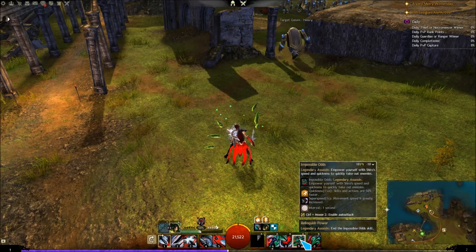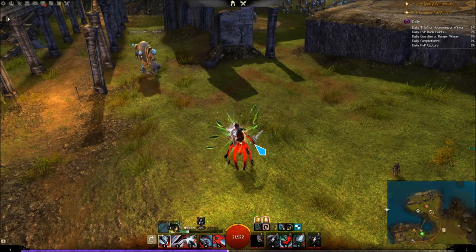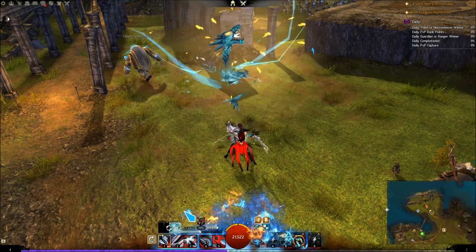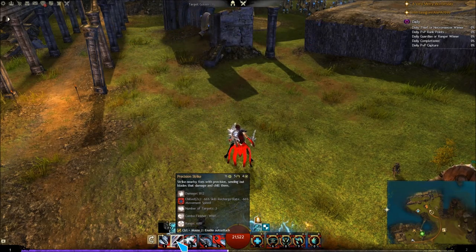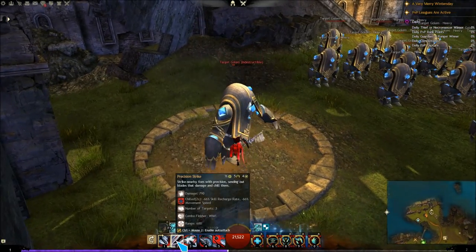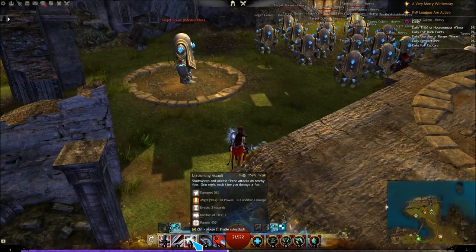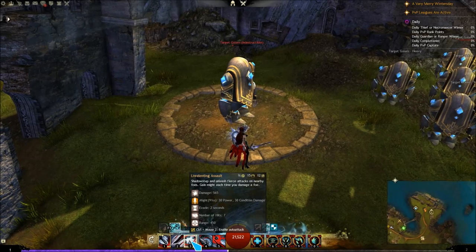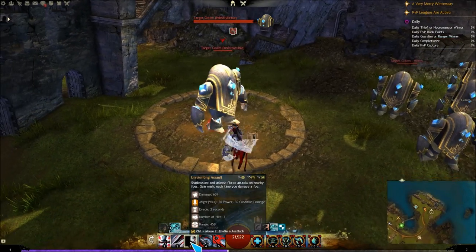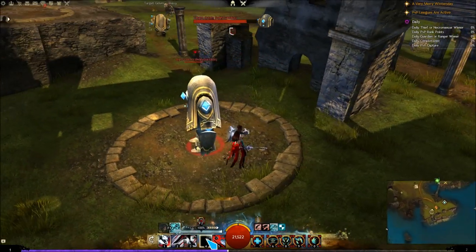Once you've used your Heal or you don't have it up, go ahead and use Impossible Odds and run out your Energy with Impossible Odds. Once you've run out your Energy, swap right back. If there is a boss that has adds around it, get in the hitbox and use Precision Strike — you can hit it up to three times. Unrelenting Assault is good to use if you can work it in and have the Energy; it's a small DPS gain and you get quite a bit of Might from it. If you're running out your Energy, use Frigid Blitz too — it's not a DPS gain or a loss.